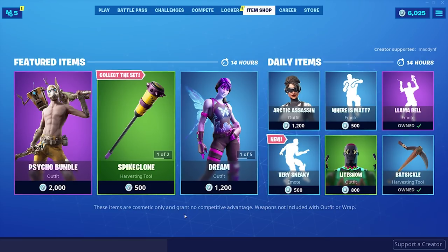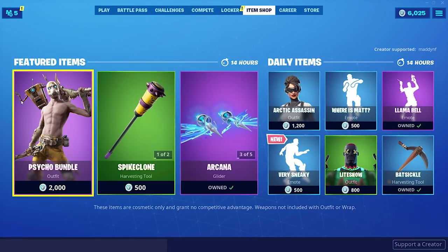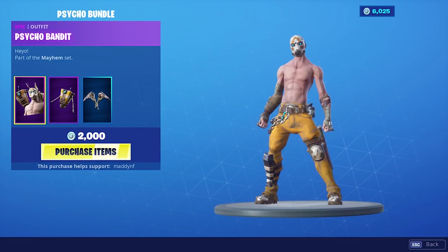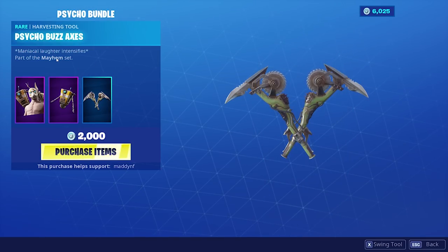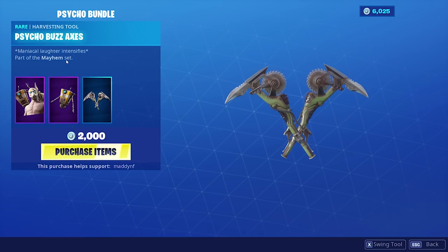Alright, so today we're going to be taking a look at the brand new skin they added to the game as part of the new Fortnite and Borderlands crossover, which is really cool. I was not expecting them to do a crossover like this. The name of the skin is called Psycho Bandit, and he comes with a back bling called Claptrap, and then the pickaxe is called the Psycho Buzz Axes. The description for the axes reads, 'Maniacal Laughter Intensifies,' part of the Mayhem set.